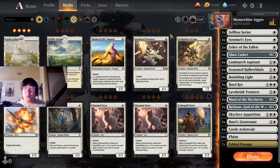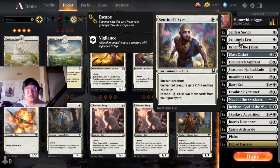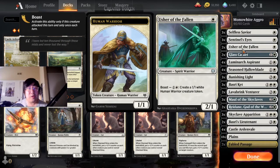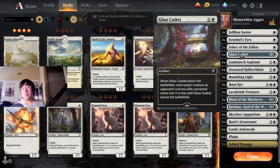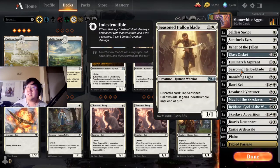Let me show you what we're doing with Mono White Aggro. We've got Selfless Savior — very good at protecting a creature. I still want to play three even though exile effects are plenty, but now that we're playing against control with Doom Scar over Extinction Event every now and then it's pretty good. Sentinel's Eyes I really like because it gives vigilance. We're making creatures big, giving them Maw of the Skyclave. Against mill or discard it's really, really good.